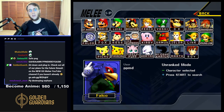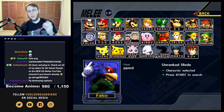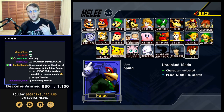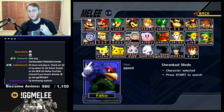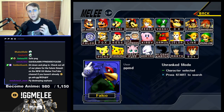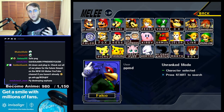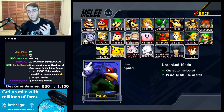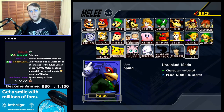Dreamland is such a strong stage for Sheik in this matchup — FD is much weaker for her. Falco also gets much more laser pressure because Sheik can't use platforms to dodge. Make sure you're thinking about your stages wisely. When playing against Sheik on Dreamland, be really careful about getting hit by the edge of forward tilt. Know what she wants to do when she lands — like when Marth throws out a move, what happens next is the important thing. Make sure you know what you can and can't punish.